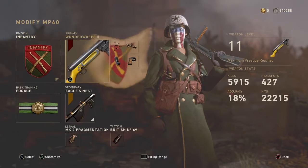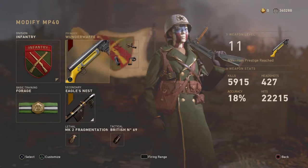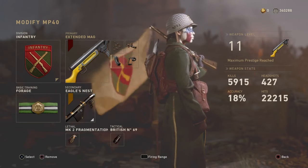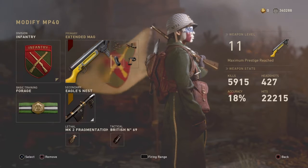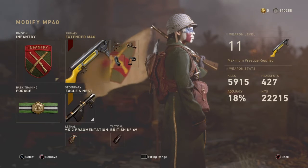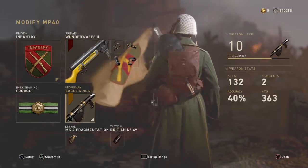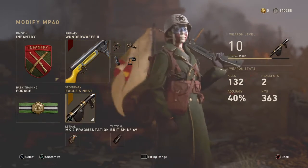The class setup consists of the MP40, of course, with Rapid Fire, Advanced Rifling, Quick Draw, and Extended Mags. If you want to take a quick screenshot of this, go ahead. Then we're going to move on to the secondary, which is going to be the Eagle's Nest.